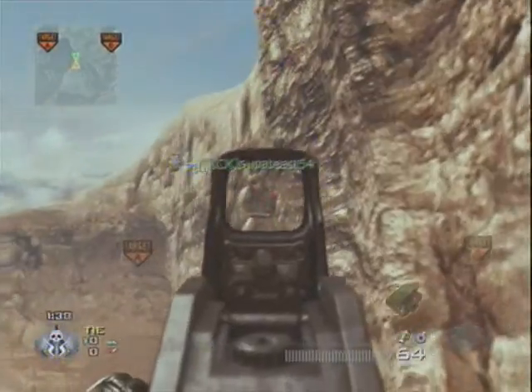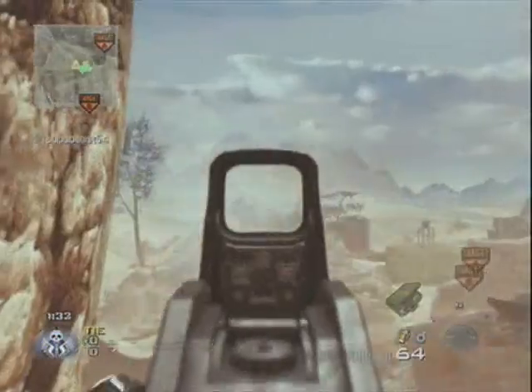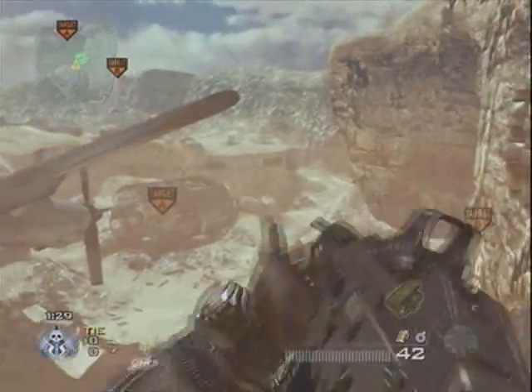Basically, you just do the same thing I showed you in another tutorial, but you can jump up on this little ledge here. And if you're a sniper, you can get down and hide in the bushes, and no one ever sees you with that, except for a thermal scope.